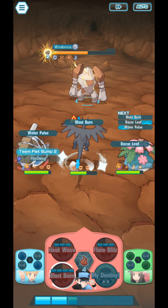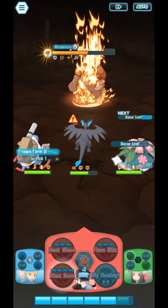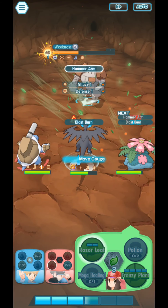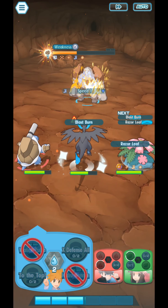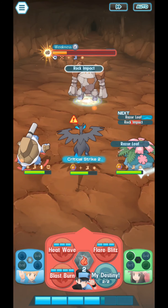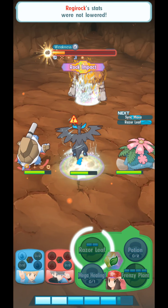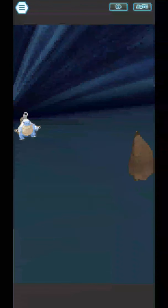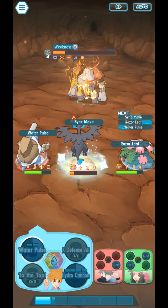Guys, take note that you don't have to defeat this thing with only three Sync pairs. You can use up to a total of 12 if you want the medal — at least for Part 3. Also note that we cannot reset his stats using Haze. That's the problem. We cannot use Janine's Venom Drench to lower his Attack, Special Attack, and Speed. Unfortunately, that doesn't work in this Legendary Arena. It was our favorite strategy too, but unfortunately it just doesn't work.